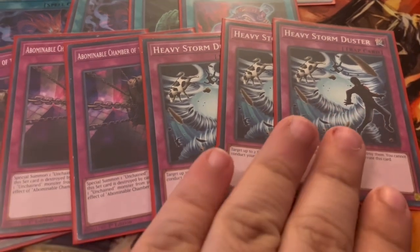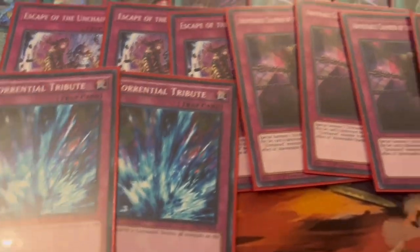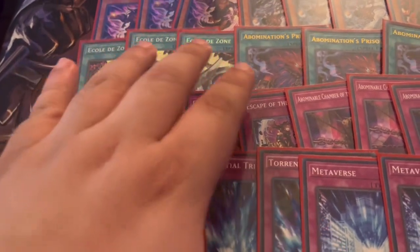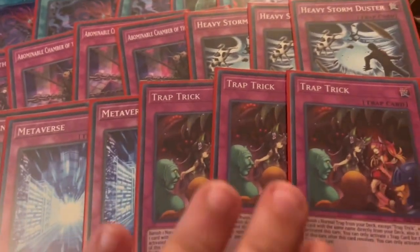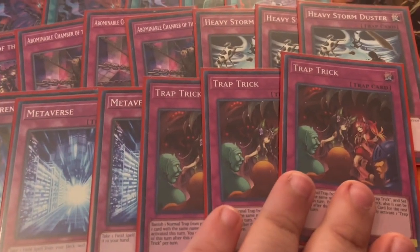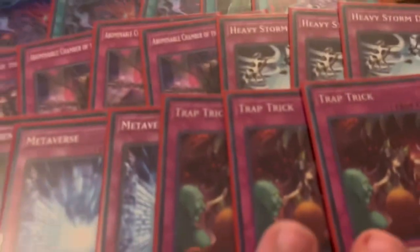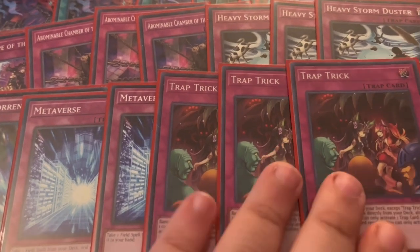We're playing three Torrential Tribute because our deck doesn't care — all our monsters float besides one. I like two Metaverse to activate Ecole des Zones during the opponent's turn, which is a powerful tech no one's using. We play three Trap Trick, though you could cut it to two and play three Metaverse. We're also getting a new card in May that works better than Trap Trick — it requires destroying a card you control to activate, which floats really well with this archetype.